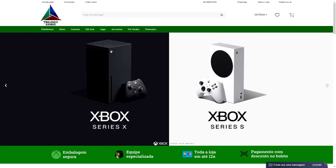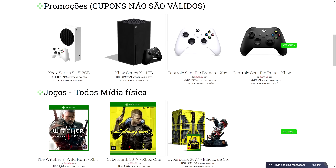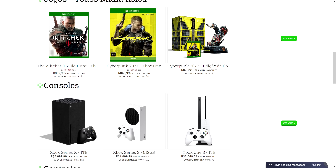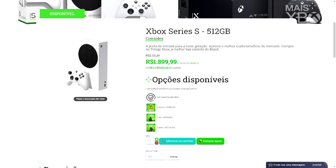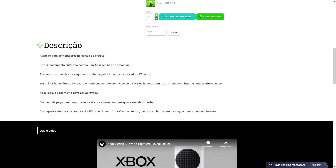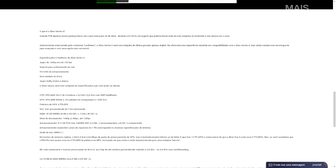Speaking of Xbox Series S, have you already visited our partner store Trilog Games? At Trilog Games, besides being able to purchase your Xbox Series S in installments, you also get an extended warranty. The guys are offering a great price for you. Take advantage of this Black Friday warm-up period at Trilog Games and buy your Xbox Series S with total security. If you want to get your national Xbox Series S, head over to Trilog Games — link in the description below.